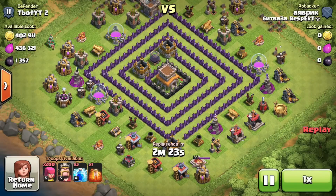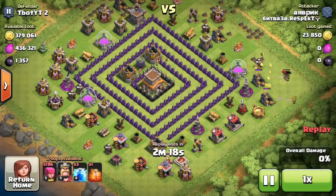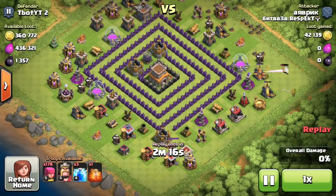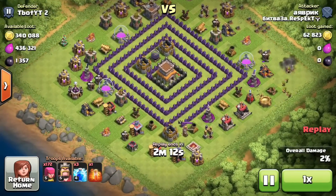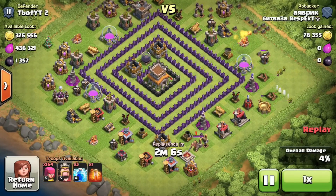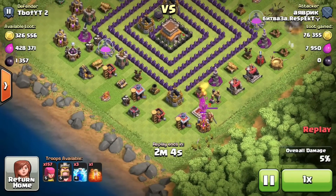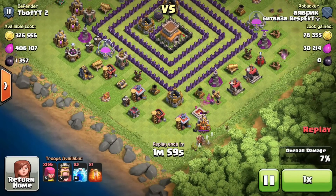As you can see, look at that loot: 402,000 gold, 436,000 elixir with 1,357 dark elixir. This is an all-archer raid so he's gonna be taken from the right-hand side. It looks like he's gonna be dropping a few lines of archers at a time — waiting till they die then dropping more archers. That's usually not too efficient; he should have done it all at the same time.